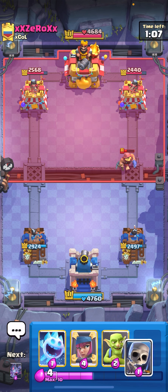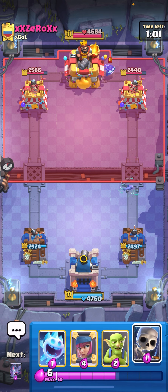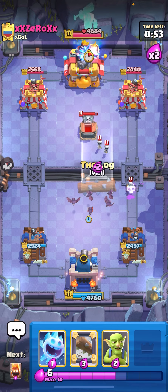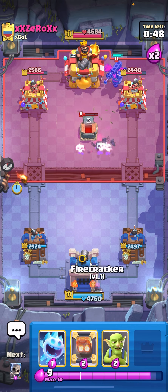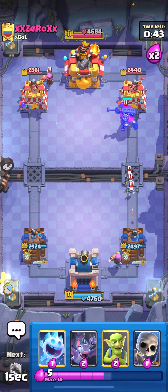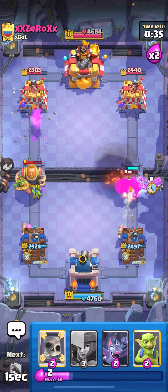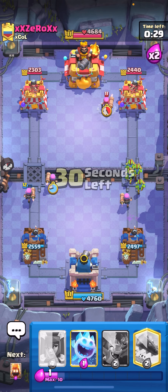I think I have this game — easy, not even close. I don't have to defend that. He plays an Executioner in the back — I need to cycle back to another Firecracker. Skellies right here, Bats in the middle. They got the Skeleton King down — I wanted to Log it before it popped but it didn't, so he'll have Skellies. He fireballs — that's fine. Mirror my Firecracker in the back. Ice Spirit and Goblins. Keep my Firecracker alive — look at the Firecrackers!